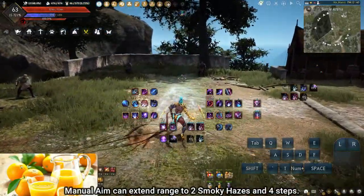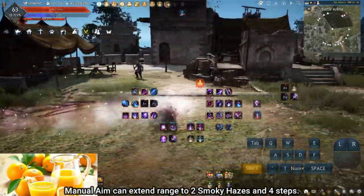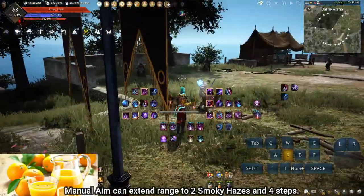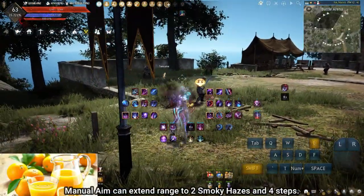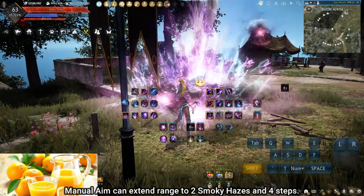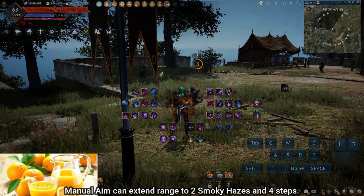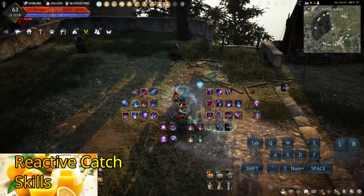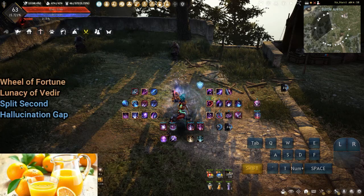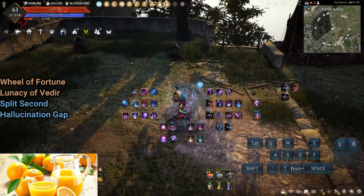Manual aiming Seed at the ground can increase total range to 2 Smokey Haze plus 4 steps. In 1v1 and skirmishes, auto aim is better due to the reliance on Nocturne mixups and ease of tracking Shadow Bullet. In large scale, manual aiming can be the difference between CC on 2 opponents or 7. Reactive catch skills also impose kill pressure; however, due to the wind-up time, stationary animation, and gaps, it is advisable to use these skills in response to something.